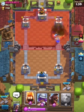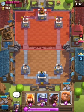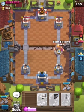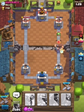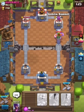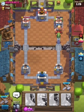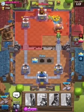Oh gosh, that was a lot of damage. I'm going to put the giant down with my fire spirits. So if he skeletons me, I could just take it all out. Okay, you put the bat down. And then I'm going to goblin barrel that, because he probably doesn't have any elixir. There we go.